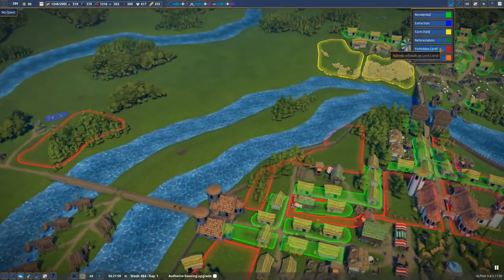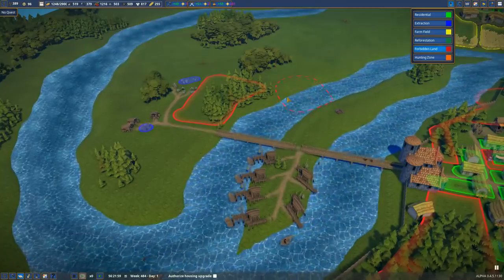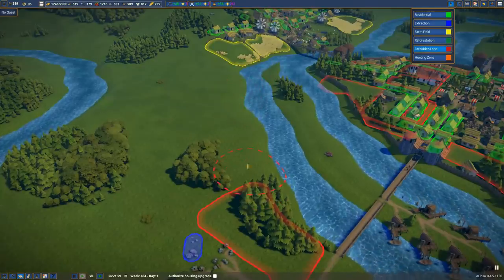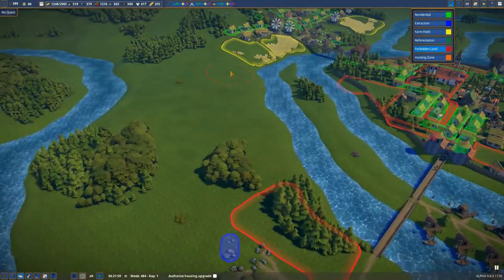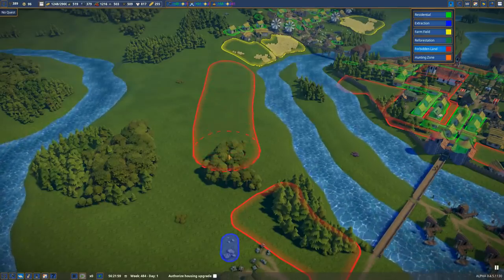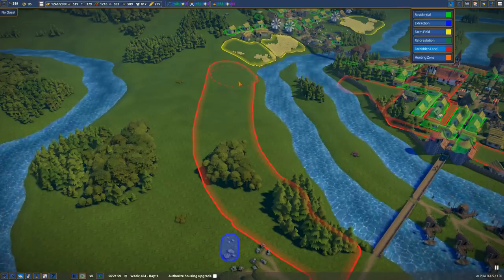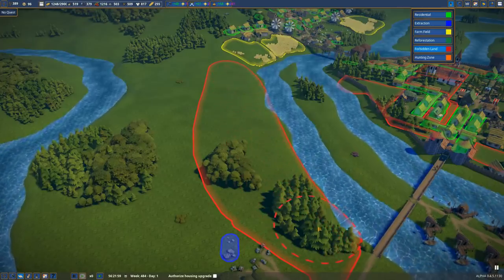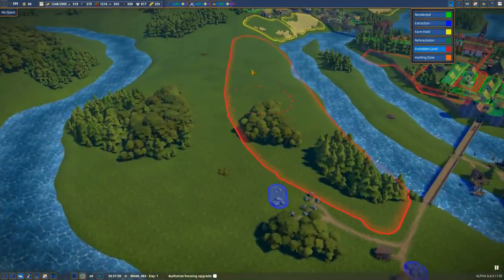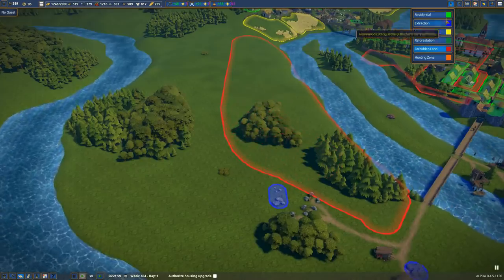First thing, let's pause. I'm going to put in some forbidden land because I want to create this path and I don't want them walking across this area. So we'll put in a nice sway of forbidden land like that, so they have to walk around there — that will give us the line for our path. Something like that would be good.